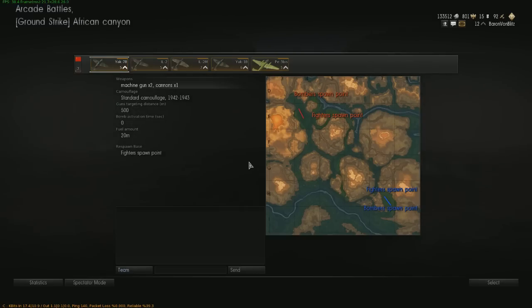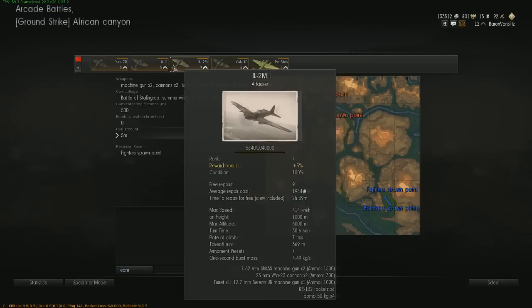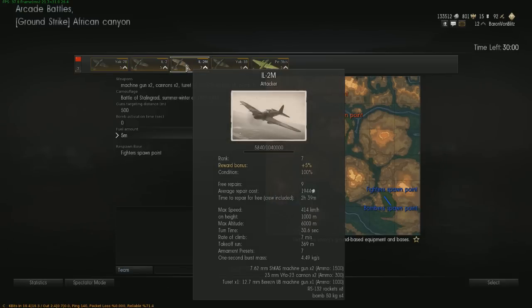Alright ladies and gentlemen, Baron here. Oh my goodness, it looks like we have a storm over the African Canyon. I also just opened up the IL-2M, the Stormovic here, and it seems the only real difference between these two is the 2M has a turret on the back of it.